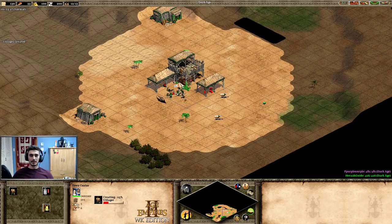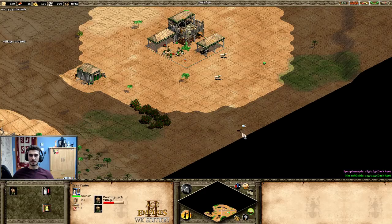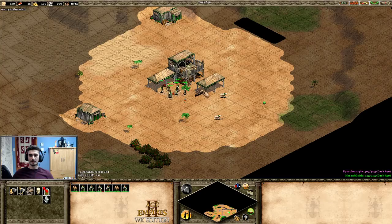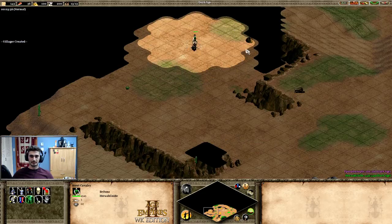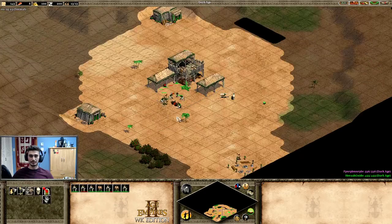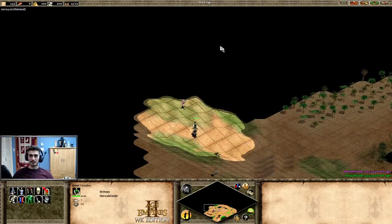I'm bringing my boar in, and my next villager will make a house close to my berries — that way after building the house, that villager can jump straight to making the mill. Loading this boar — looks good. I'm still missing two sheep, so I'm not going to rush to find my opponent right now. Let's continue scouting with sheep.